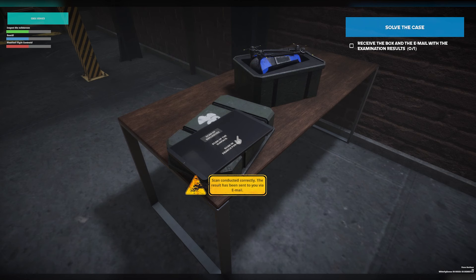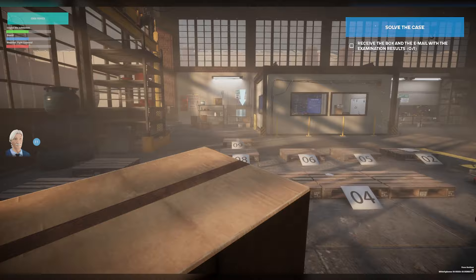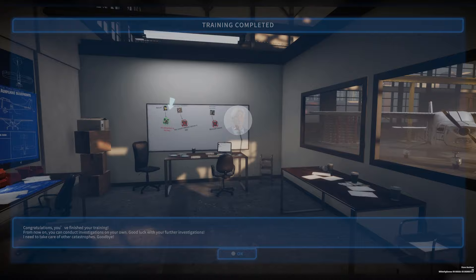It says the scan was conducted correctly and the result has been sent via email. Also, we got a package. We'll bring this over here and go check that email. One result from the laboratory about that bottle — it was hydrogen peroxide, which means it didn't really have any influence on the accident. And the drone scan has indicated a significant amount of TNT on the fuselage with numerous marks caused by an explosion — the plane most likely exploded in midair. We've completed the training and now we can move into the real thing.